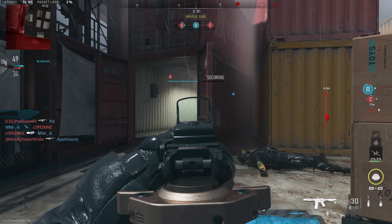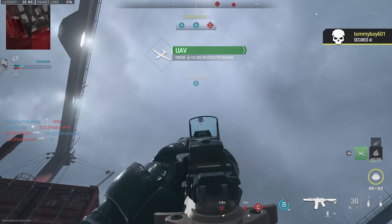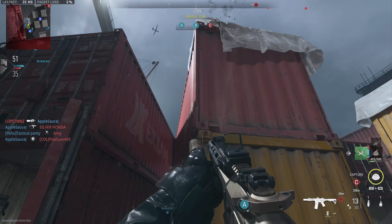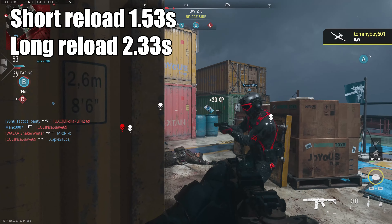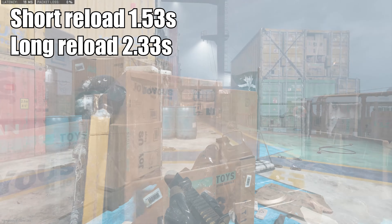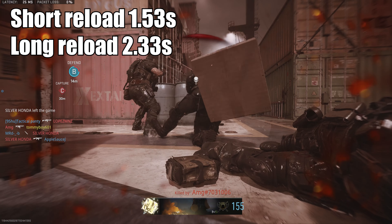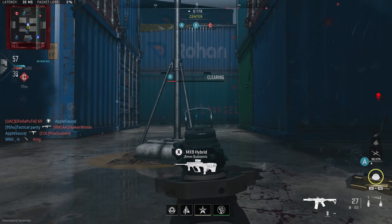The final stats I have for you are the reload times, and these can feel a little bit long, so you may want to use fast hands. Short reload — when you still have rounds in the chamber — is 1.53 seconds. Long reload is 2.33 seconds. So that's kind of what you're looking at as far as reloads go.